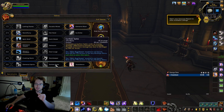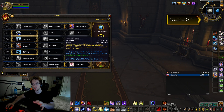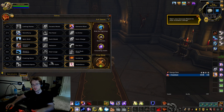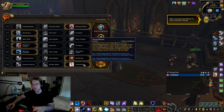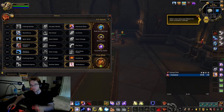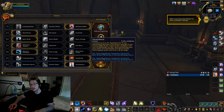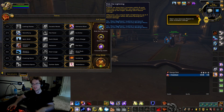For the next row you can swap between Earthen Spike and Ascendance. If you want more consistent pressure, run Earthen Spike — it boosts your Storm Strikes. If you run Ascendance it's very bursty but it's a three-minute cooldown, which seems like a long time especially with short matches. I've actually been running Ascendance a lot and I feel like I have more win rate in 2v2 and 3v3 with it than Earthen Spike. But as gear improves this may change.